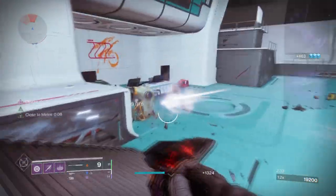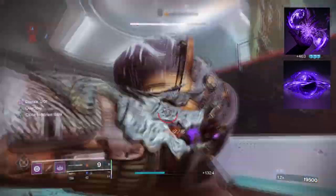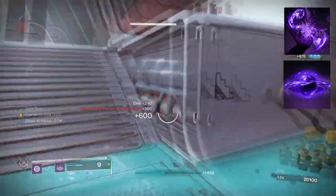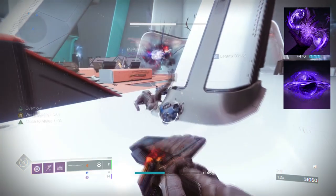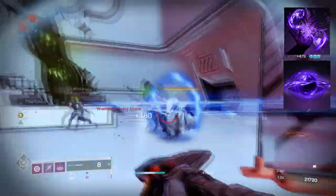To start, you are going to want Feed the Void so that each time you defeat a target with Void abilities you will get Devour. You then want Child of the Old Gods so that each time you place your rift down and hit a target, you will send out a Void Soul that drains enemies and grants you grenade and health energy while also weakening targets.